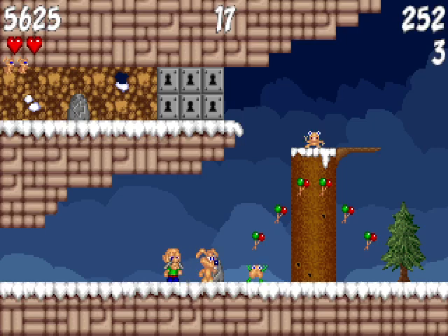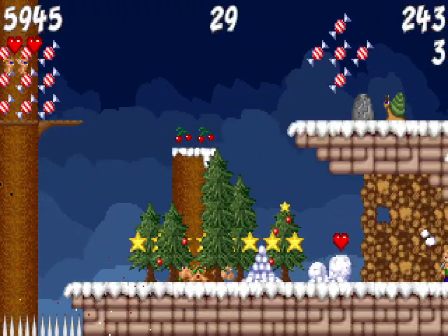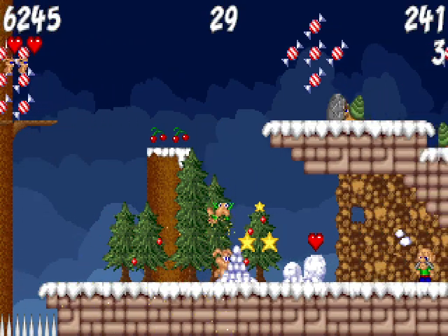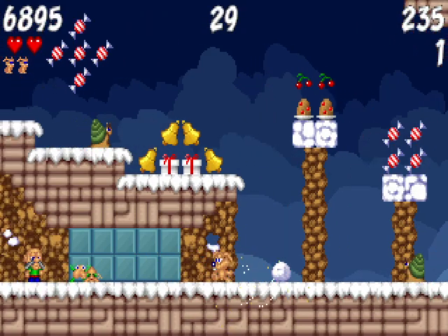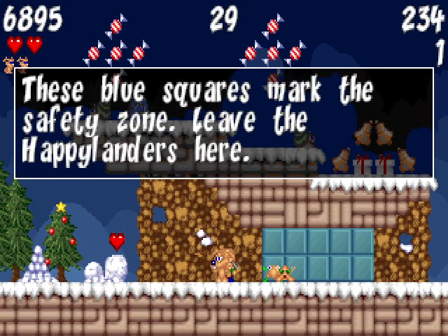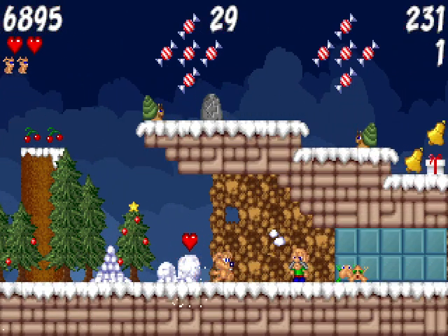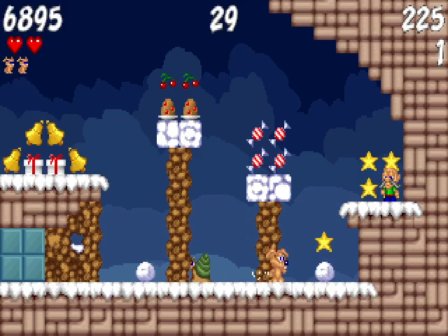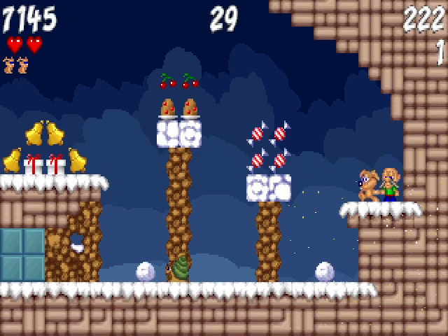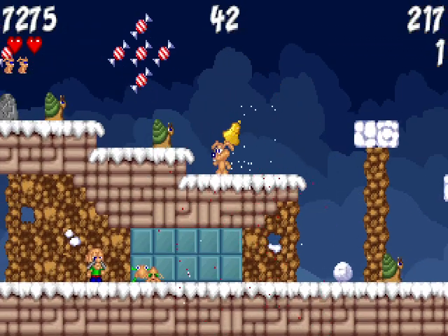These arrows always point towards the exit, which is a little weird — it seems like it should point up. These blue squares mark the safety zone; you should deposit the Happy Landers here whenever you're close. The level complete screen is just a basic little platformer, but it's done well and it's enjoyable.